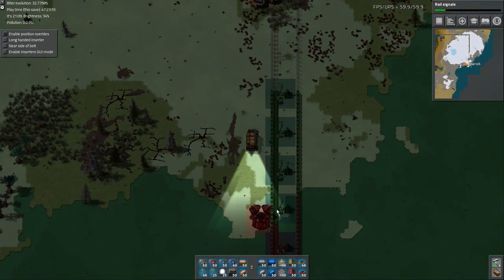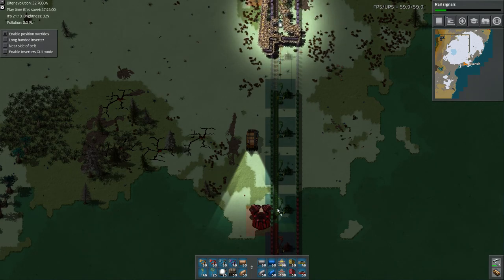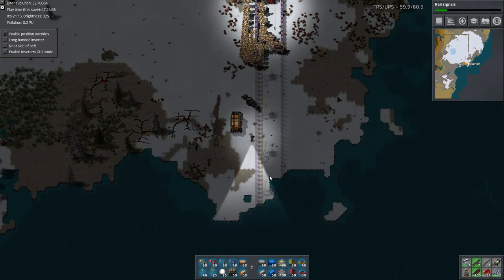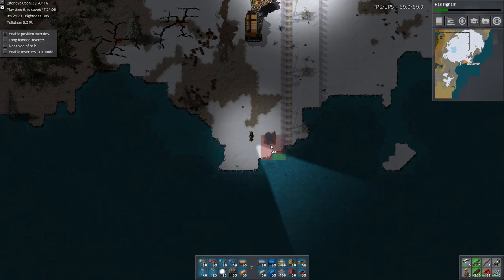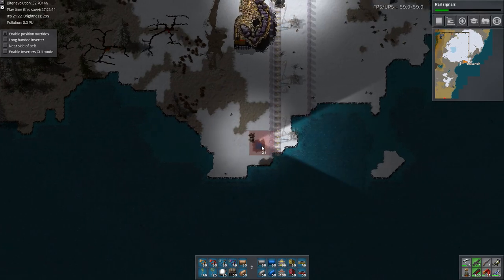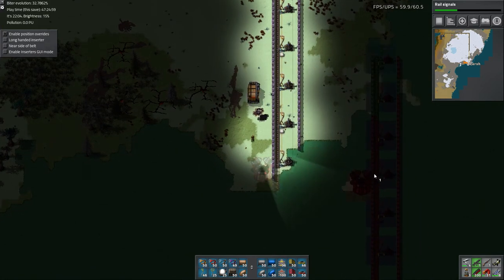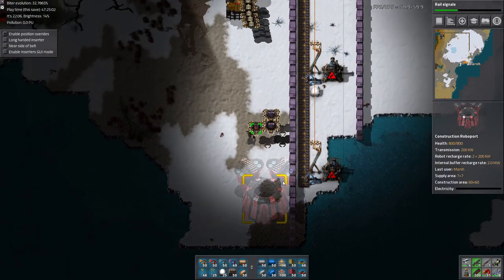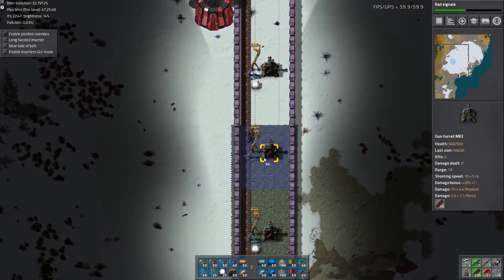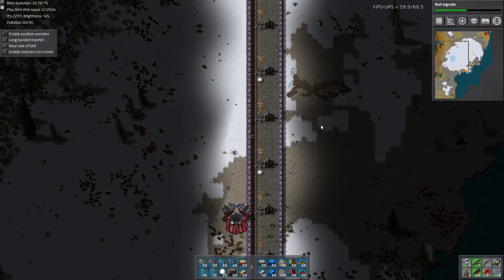Finally made it to the end. We need to clear out some of this space right here. We don't need those. It was red so it looked like it wasn't going to place, but I think it was — I just needed to shift-click it. We're good regardless. Looks like everything is complete.